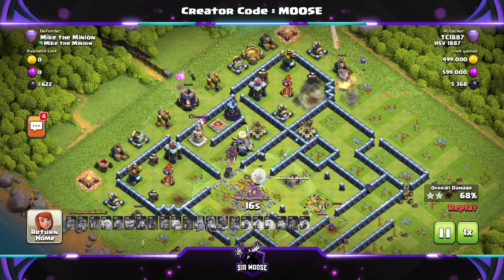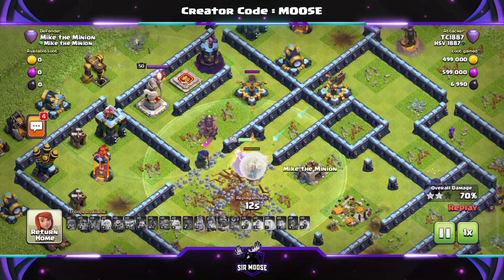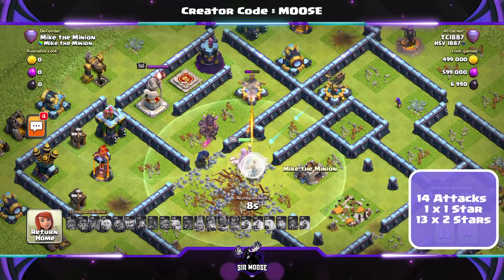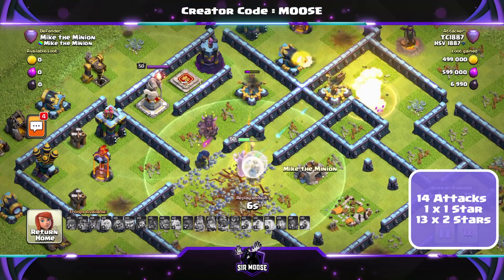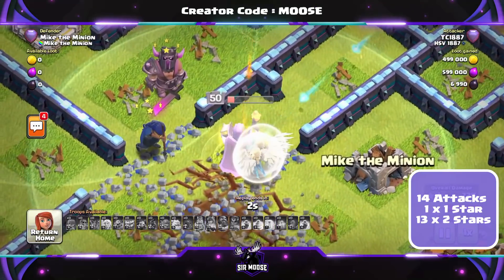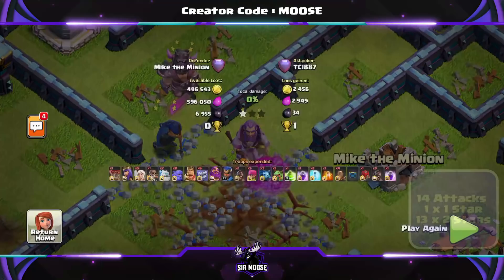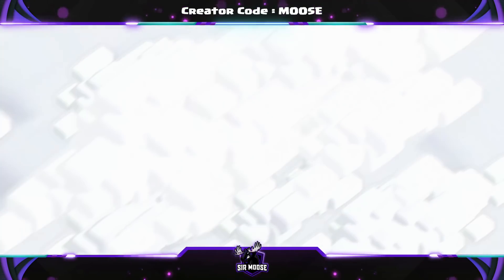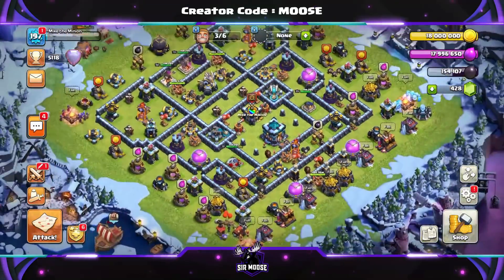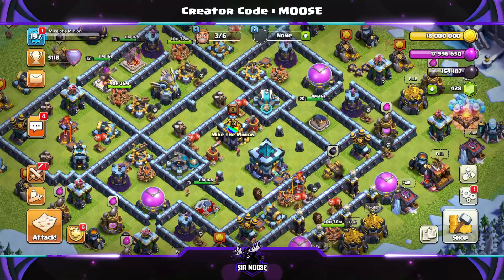Here's a quick replay. His performance in the Legend League over a two-day period — there were 14 attacks against the base. Of those 14 attacks, one was a one-star attack and 13 were two-star attacks. Only one person managed to score above 80%. This is a really difficult base to take down. The base designer tested it in the Legend League, and initially there was one three-star attack, so he went back and changed the traps around. This is the stronger version of the base you're getting.